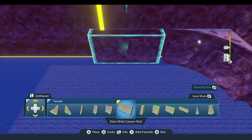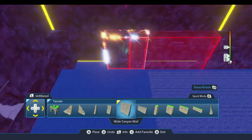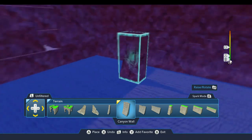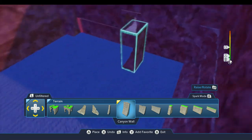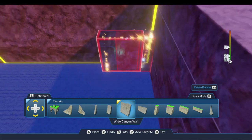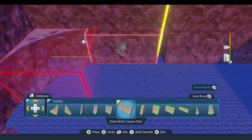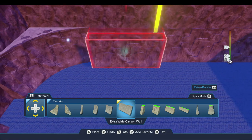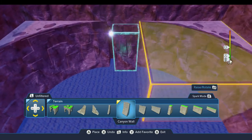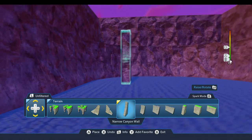Then we'll grab this extra wide canyon wall and place it along the walls. And then we need a piece here in the middle.